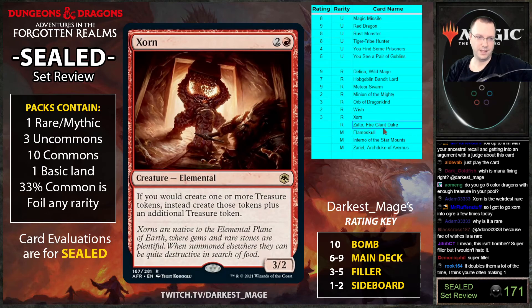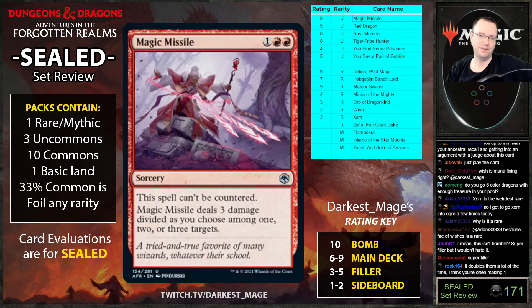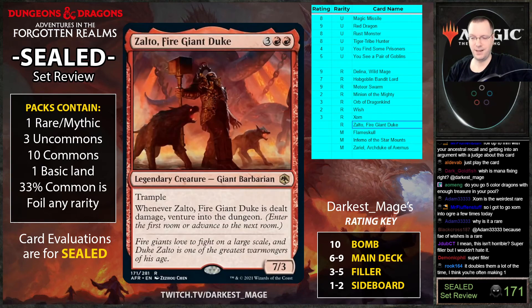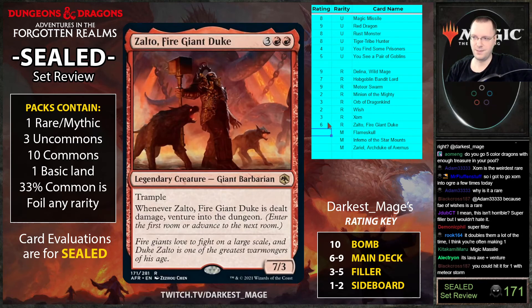I don't know what it would take for me to play that treasure card. Zelto Fire Giant Duke: five cost, seven-three trample. Whenever it's dealt damage, venture into the dungeon. Five mana seven-three trample that when it dies you venture — I mean I guess you can ping it with Magic Missile to enrage it yourself. I'm not impressed. You're gonna play it but it's mopey.